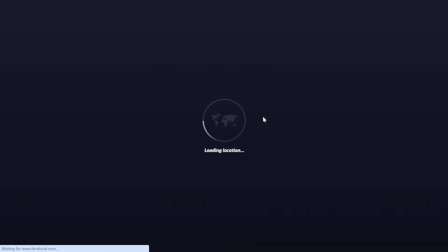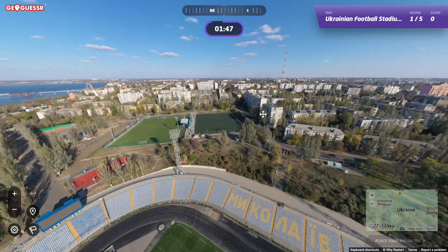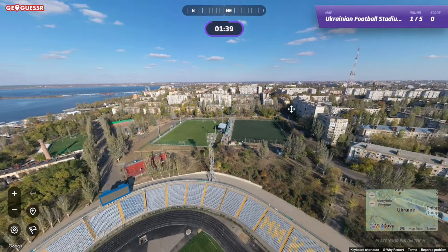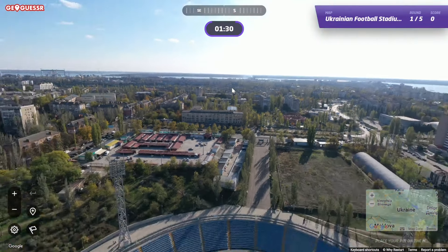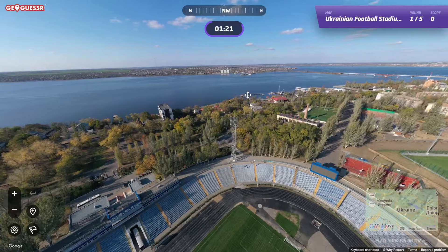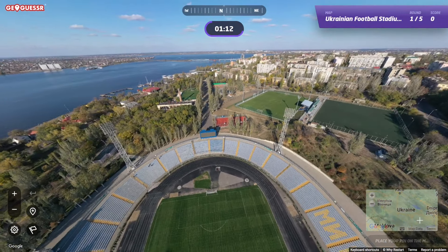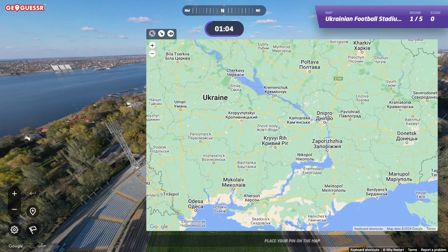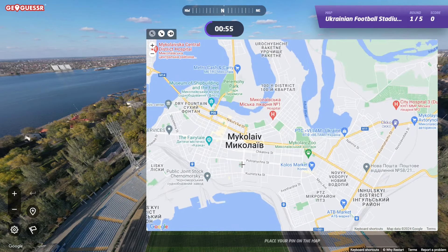All right, first round. Okay, interesting — this is a bird's eye view. Looks like a pretty big city, honestly. Lots of residential towers off to the northeast, and to the south more of the same. Got this big river here. I feel like this is a decently recognizable body of water that we should be able to find. I think that says Mykolaiv. I don't know if that's a city, but it's got to just be on this main river here. I don't think this is Kyiv — yeah, Mykolaiv right here.